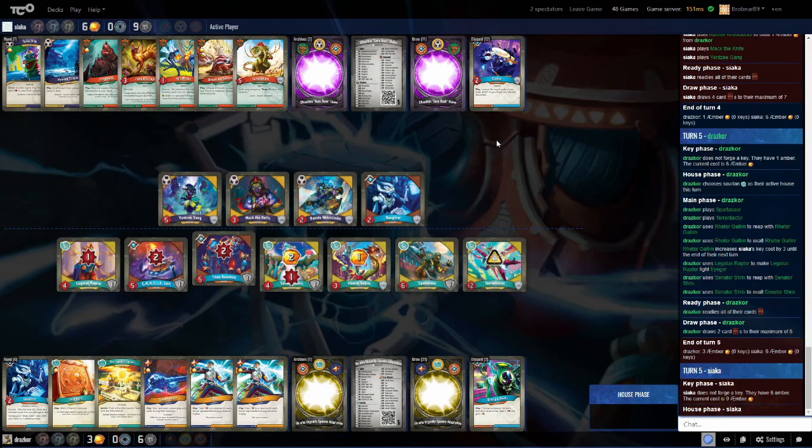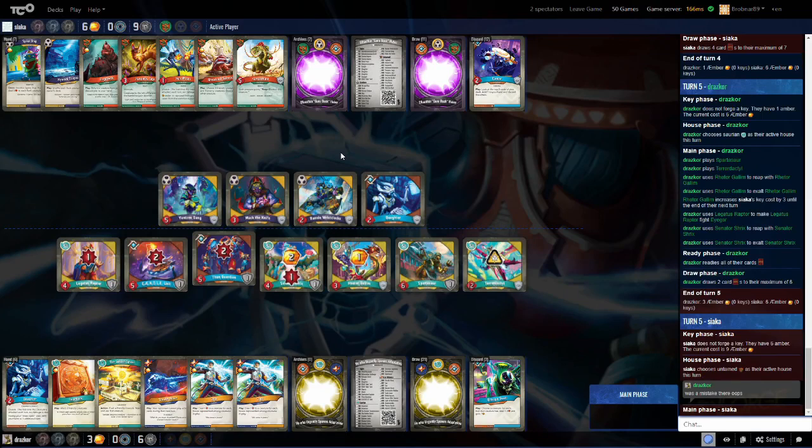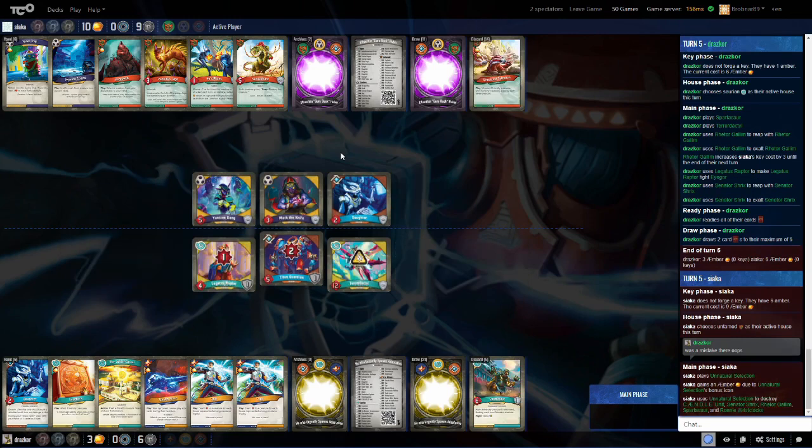Siaka, playing Drazkor's deck now, bursts all the way up to 12 amber. The Unnatural Selection came down for value, getting rid of all those dinos. Drazkor said he made a mistake again — he could have changed his house. He exalted Shrix, which loaded up amber on board. That's unfortunate because he's obviously an excellent player to be playing in this league. He won his first ever Vault Tour Sealed event at PAX — his first event ever, and he won one out of two at a Vault Tour. He came from a board gaming background.